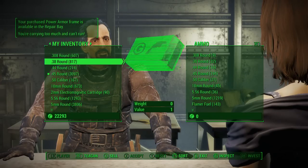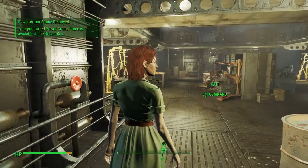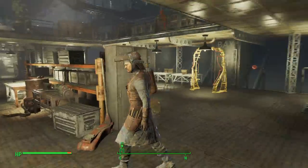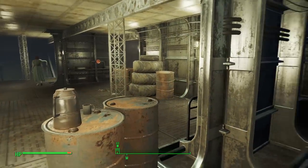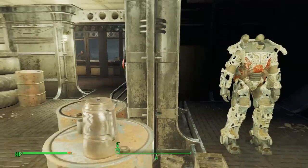Go ahead and accept this and it will tell you that your frame will be available in the repair bay. Now you may look out here because this is the repair bay and not see it. I don't know why they didn't just put it at one of the power armor stations — it would have made so much more sense — but it actually is just right here around the corner.